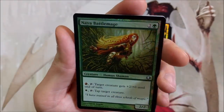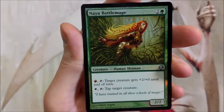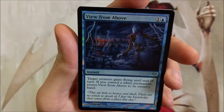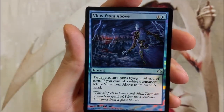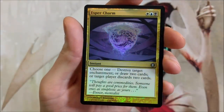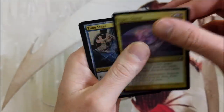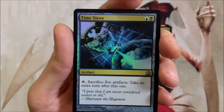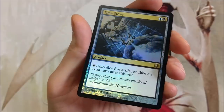Naya Battlemage — look at that lovely flowing hair, she is ready for action. Target creature gets +2/+0 until end of turn, tap target creature. I'll play that card. View from Above — cool artwork, it almost looks like Cyclonic Rift's going on in the background. Target creature gains flying until end of turn; if you control a white permanent, return View from Above to its owner's hand. Esper Charm — choose one: destroy target enchantment, draw two cards, or target player discards two cards. Not bad at all. What's going to be our rare? Time Sieve — sacrifice five artifacts, take an extra turn. In the right artifact build that's going to be a sweet card. Time Sieve is very nice. Gotta love that foil action — beautiful.